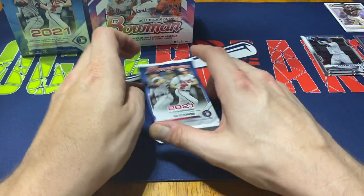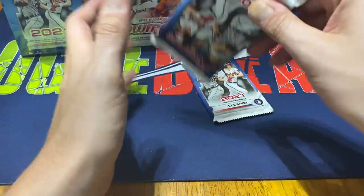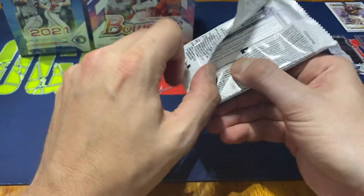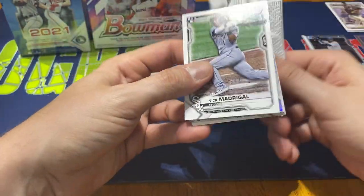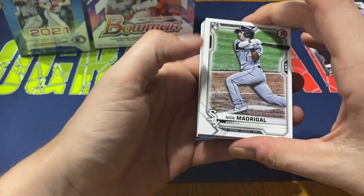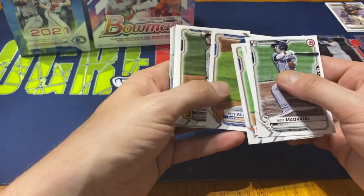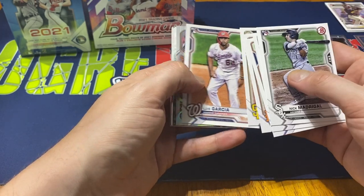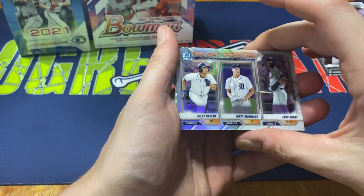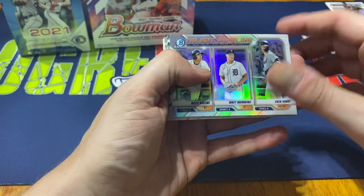Let's go ahead and get into the value pack. This is the first time I've been able to have a little bit of all three of the products in my possession at one time, just because it's been hard finding product at times. Nick Madrigal, Crochet rookie, Altuve, Alonso, Machado, Luis Garcia. Then we've got one of the talent pipelines for the Tigers — Riley Green down in Single-A, Matt Manning in Double-A, and Zach Short in Triple-A.